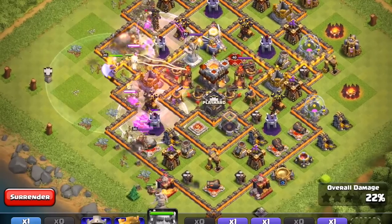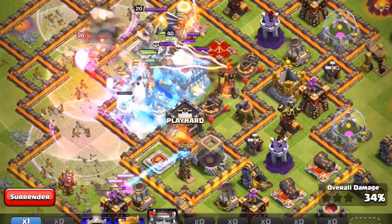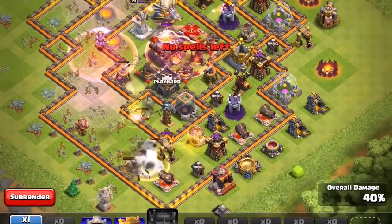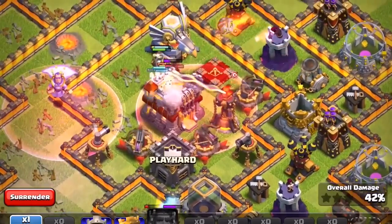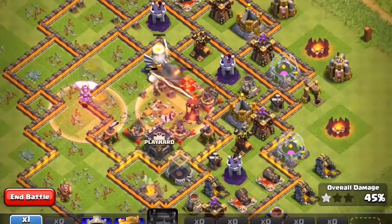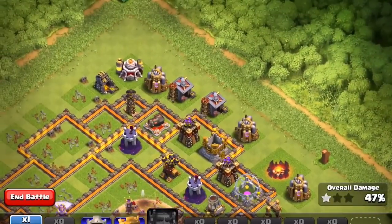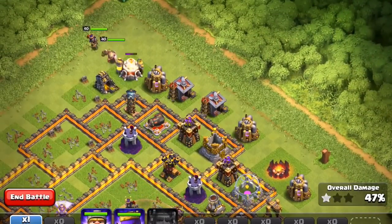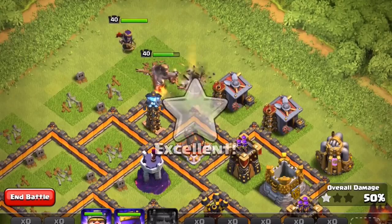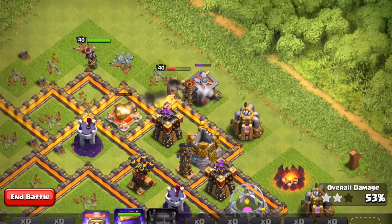13 percent of the base down. The Grand Warden has been sent in and it looks like these are doing quite a bit of damage. Rage spells are going in and some of the miners have made it to the town hall — 36 percent. Now they've died off, so I wouldn't recommend an all-miner strategy. The town hall is about to go down — there it goes! The miners just went ham on this base. 46 percent, one star. We're going to get the two star with the Barbarian King and Archer Queen. The tesla should not be able to take out the Barbarian King for a while — 50 percent, two star!